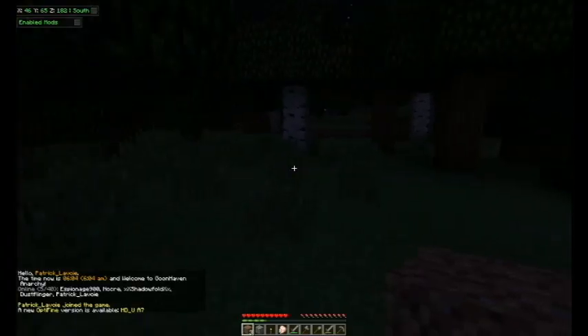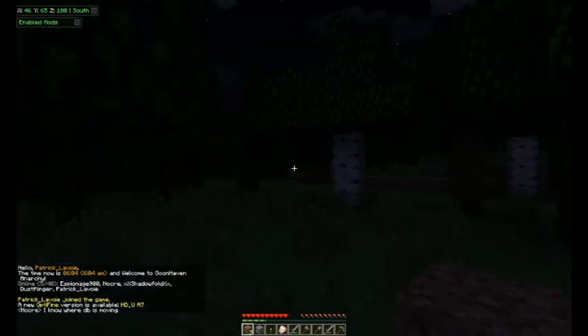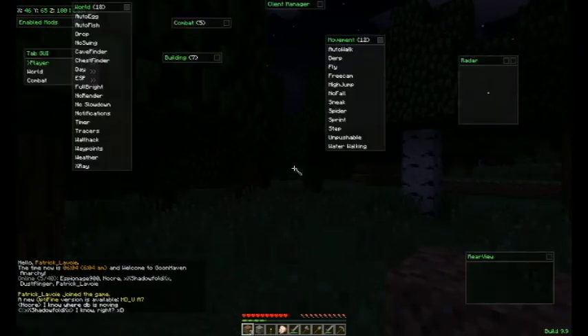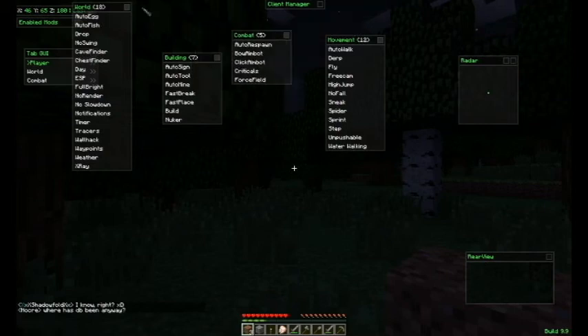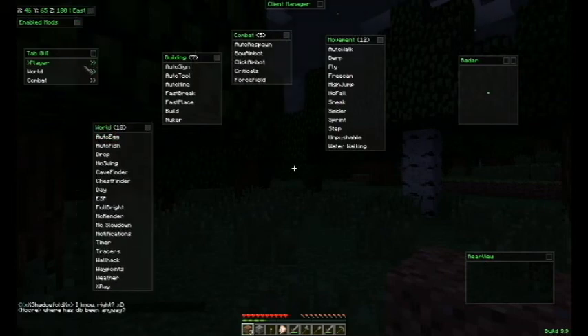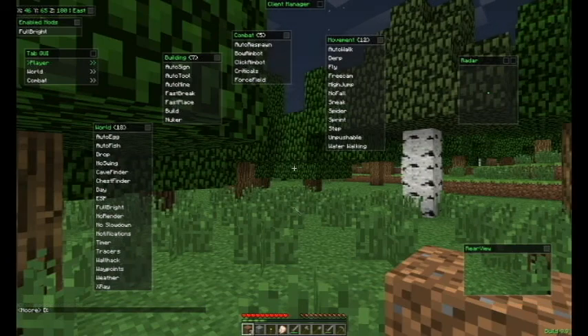I can see from when it started off, it comes with Optifine, so that's always good. I played with it a little earlier, that's why all these things are a little messed up, but anyway. So we got all these cheats here — pretty much hold bright, this works pretty good, rear view, that's pretty fun. I think if I pin it I can see it whenever. Got a radar too, that's always good.